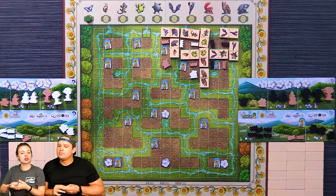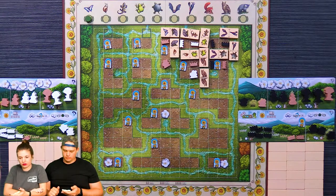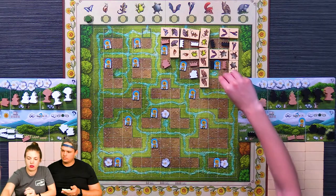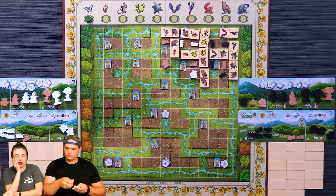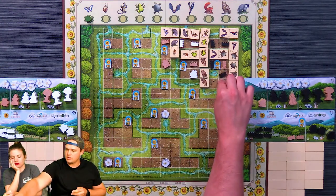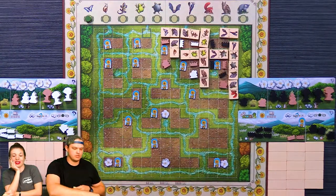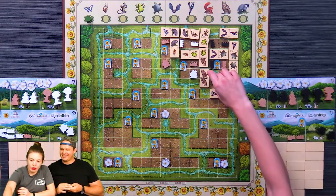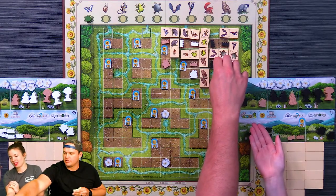I also close this area, so I score three points and get this token. I'm going to place this here — actually there, for four points. This is like shrub wars, plant wars. That's five points, plus another five because I've got two, three, four and they've only got three.